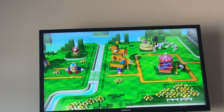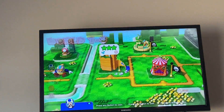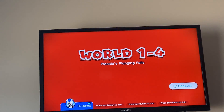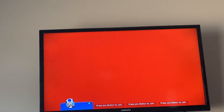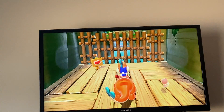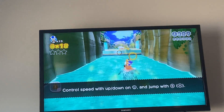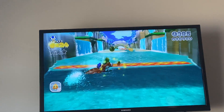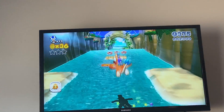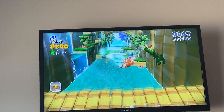I think the Plessie one is first. Yeah, Plessie's Plunging Falls. Alright, so let's do this one. On this one you have to ride Plessie and all that stuff. You can grab the rings for coins like so. And there's the first green star right there. There we go, we got this one.